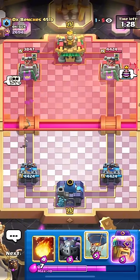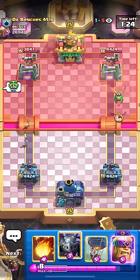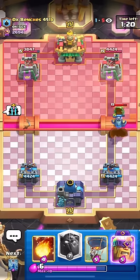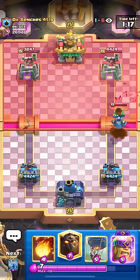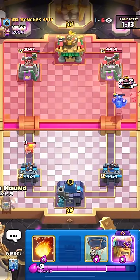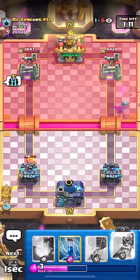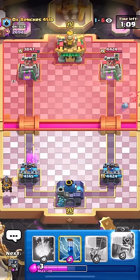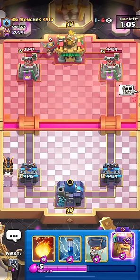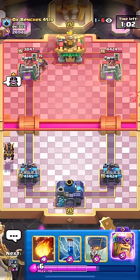This matchup gets very scary very quickly. I got the Mega Minion down before he Graveyarded, which was good. I see a Baby Dragon at the bridge — I'd think he's going in with Graveyard. But at least we have a good chance to go Lava because his Baby Dragon is out of cycle.